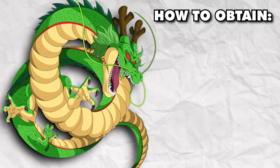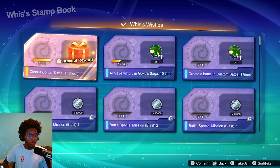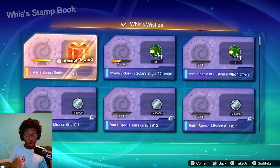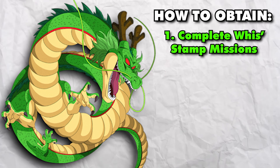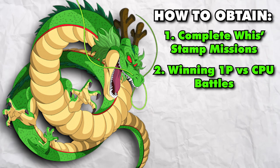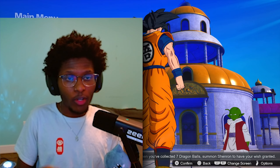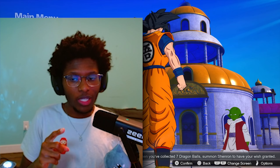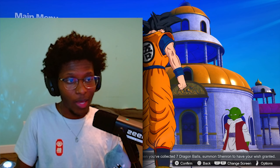To get the regular Dragon Balls, you can complete Wiese's Stamp Missions. The little Shenron icon in Wiese's Stamp Book — clearing these challenges will drop you regular Earth Dragon Balls to summon regular Shenron. You can also get regular Dragon Balls from playing CPU battles as well. There's a random drop rate. So just to recap, you'll already get a free summon with regular Shenron if you get the deluxe or ultimate version, and you can get these from CPU battles and from completing Wiese's Stamp Book missions.